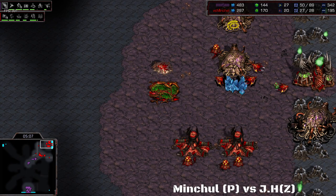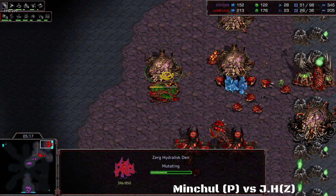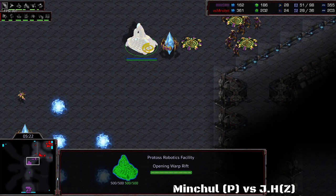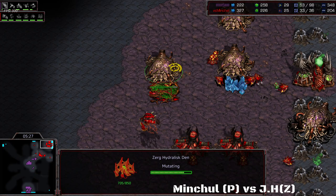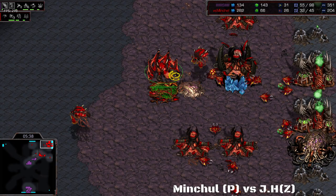JH is still adding on a sunken in the front, and being on only three hatches in the back means he cannot get that many drones up early on and cannot make that many Hydras either — but he's going for the Hydralisk den nonetheless. His Hydras will be a little bit late because of the very late Hydralisk den. Usually people get that den finished at about five or five-thirty minutes. He's going to finish at about five-thirty-five, and he won't have enough gas to get everything that he needs.